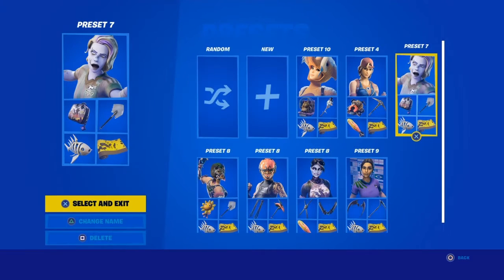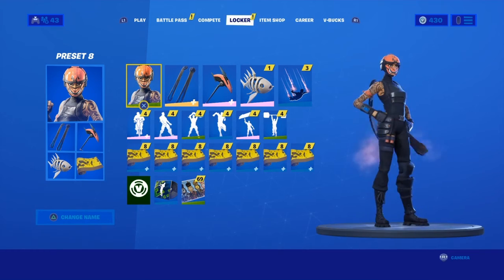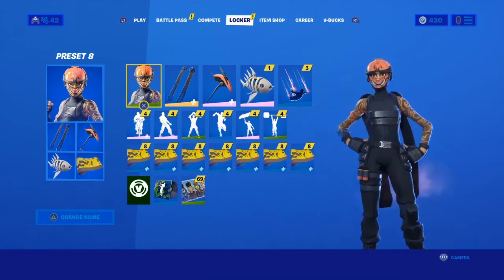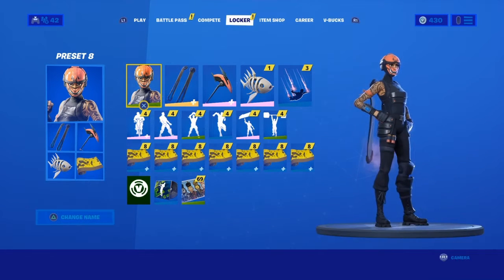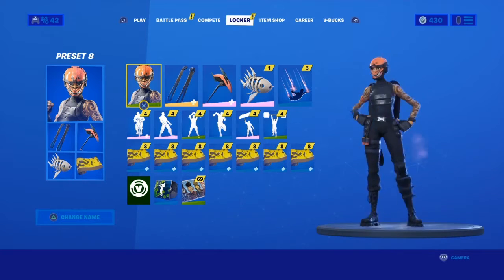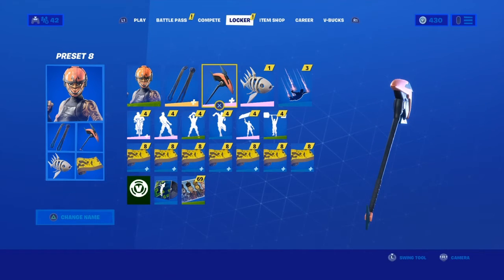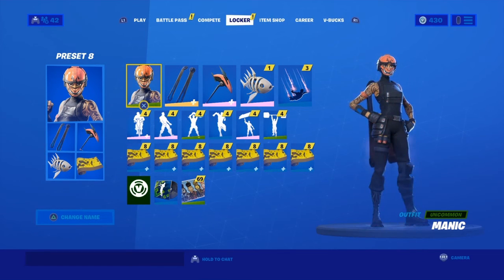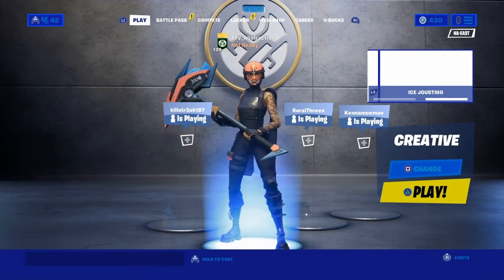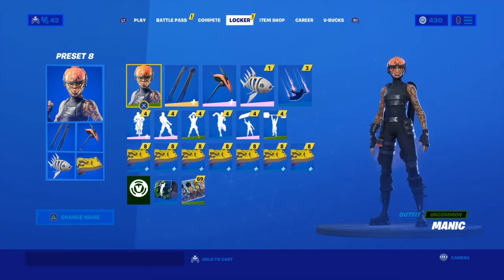Now onto number six. The skin is called Manic — all red with tattoos all over her and some shotgun shells on her leg. The back bling is the Ice King back bling, but I switched it to red so it matches the hat. It goes kind of nuts. The pickaxe I matched to the same color just to keep it consistent.